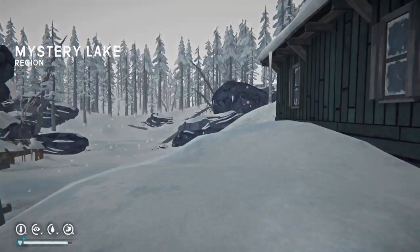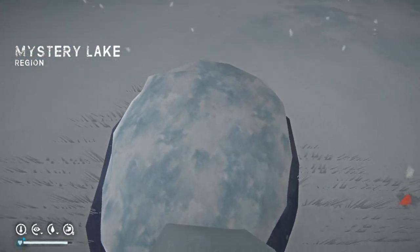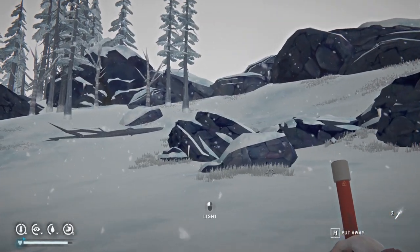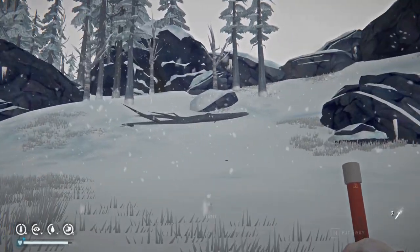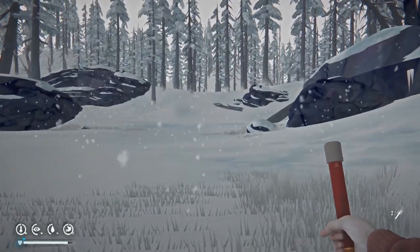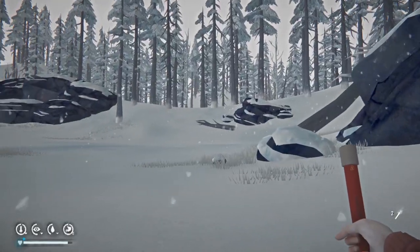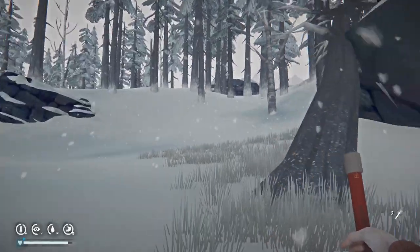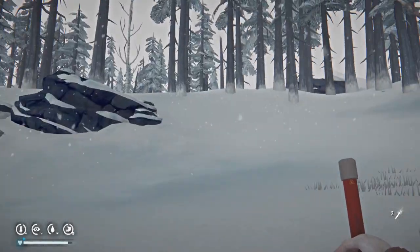That cleared up pretty nicely. I'd like to find that deer — it would be nice if the crows came out. I'm going to listen for crows, but otherwise we're going to try to make our way to Hushed River Valley by way of Mountain Town. Do we want to go through the cave there? I don't know. We'll head this way and check on that deer.